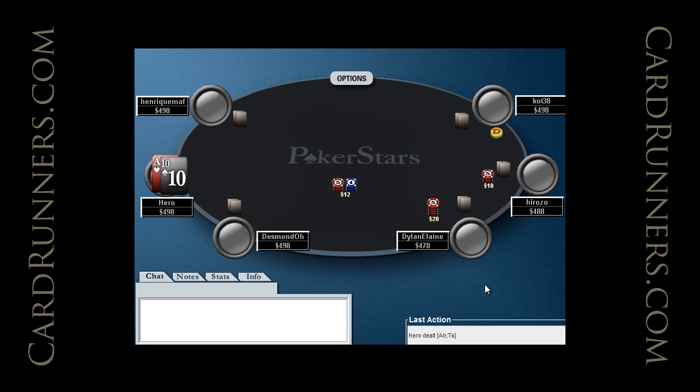Hey, this is Colin Moschman for Cardrunners.com. Today we have a $15 6-Max Hyper Turbo played on PokerStars.